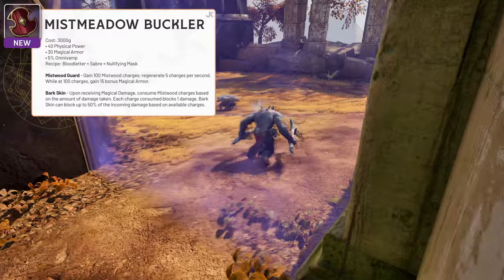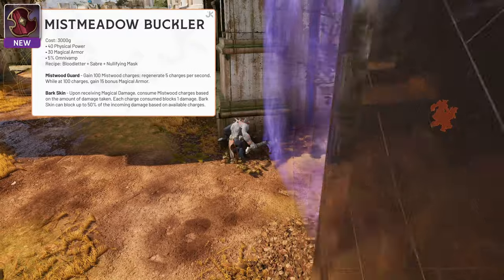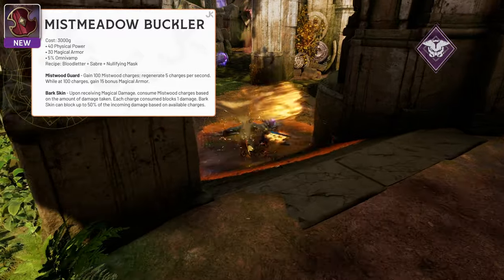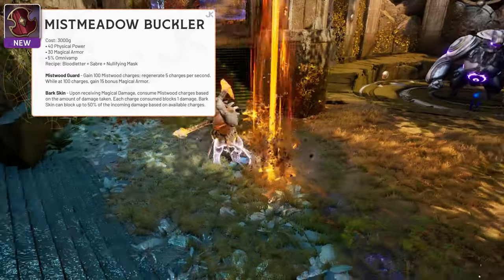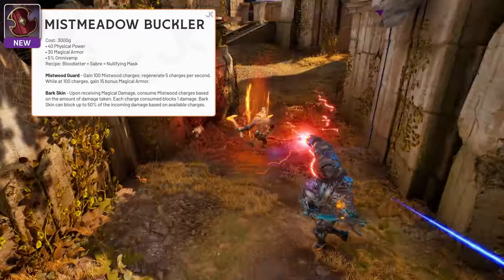Mist Metal Buckler costs 3,000 gold, giving 40 physical power, 30 magical armor, and 5% omnivamp. It benefits from two unique passives. Mist Wood Guard is the first one, which generates 5 charges per second, and once you reach 100 charges, you gain 15 bonus magical armor. However, the second passive, Bark Skin, can remove those stacks when you take magical damage. Each stack blocks 1 damage, and Bark Skin can block up to 50% of incoming damage while stacks permit.